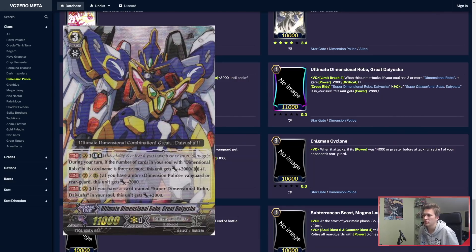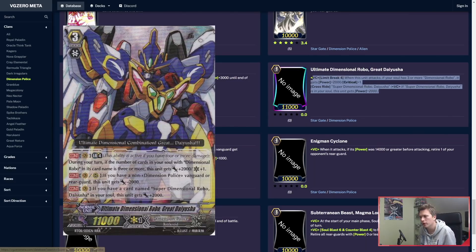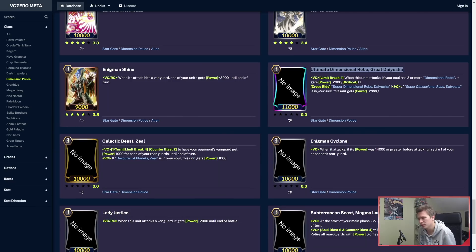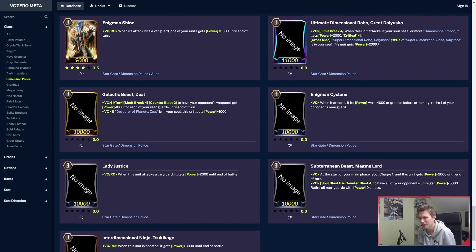Great Daisha keeps basically the exact same effects as he had originally. It's like a 15k with a crit on its own. You can give him more power when you need to get over your opponent's defensives, but otherwise you can just swing with this, unboost it, and then restand with Laurel. Definitely very good. Sadly, no image, but really high hopes for this.